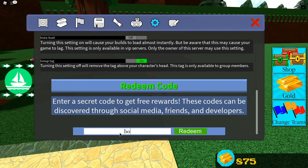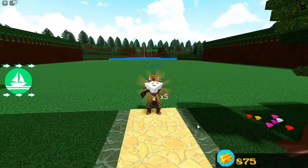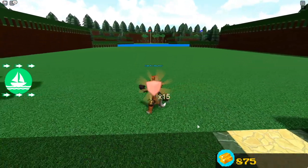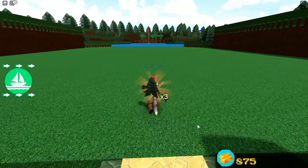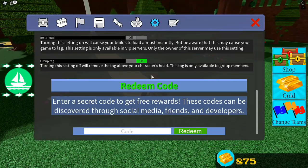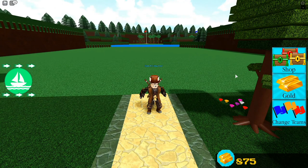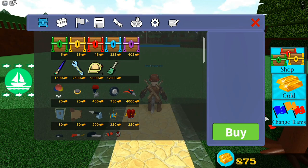We enter 'voted code' — after a little fumbling — and we get five balloons, five capes, 15 neon blocks, and three trees. That's actually a pretty rare group of items, so that's a pretty good code. It's one you don't want to miss.